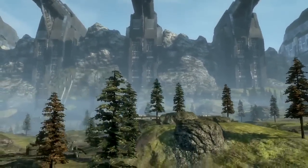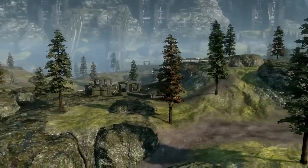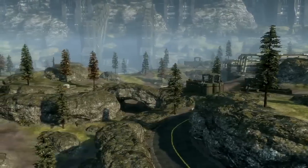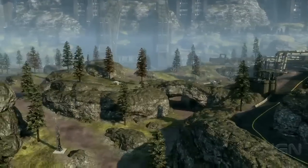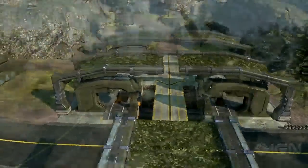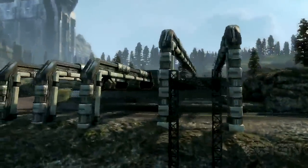The first map in the Frontier Colonies map pack is Overseer. Overseer is set in a mountainous forest valley with tons of vegetation. Scattered throughout Overseer are a number of very unique structures, including a massive tunnel carved into the side of a mountain, a motor pool in the very center of the map, multiple satellite relay stations, and an industrial warehouse.